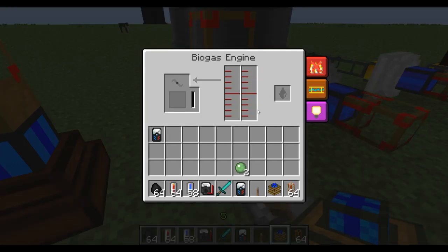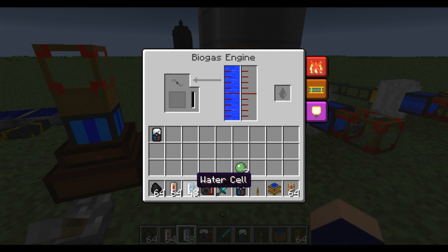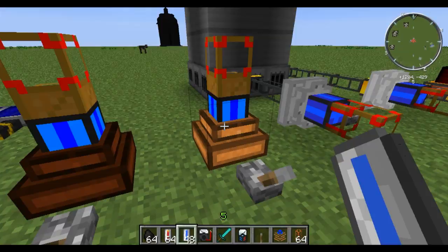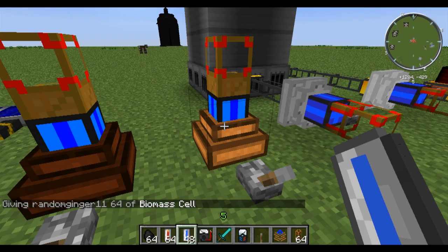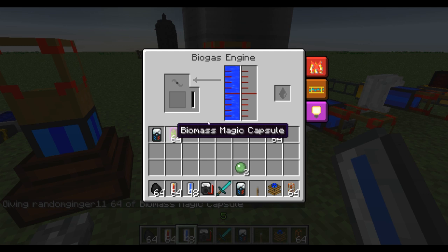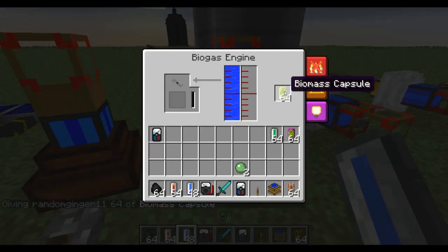Next we will move on to the biogas engine. What you need here is some water — fill that up. And then you will fill this other one up with water, honey, milk, seed oil, biomass, or apple juice. You can put any of those in here. Let's take some biomass cells and put those in there... not working. Maybe a biomass capsule is what you have to do.